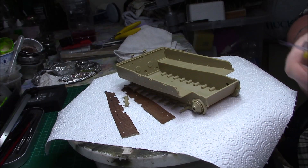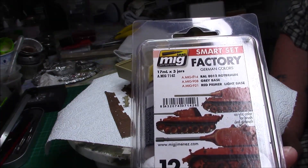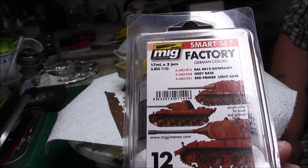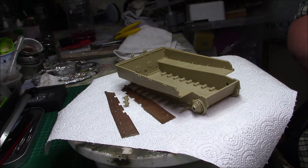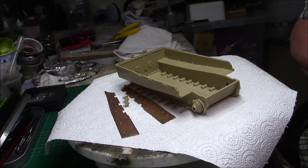The red oxide primer I'm going to use is from MIG, and I'll be doing the red primer light base. Let's just check what we've got - we've got red primer and Rottenberg. And then we have a grey primer as well. So I'll have to get an agitator in these and mix them up, and we'll see where we go from there.